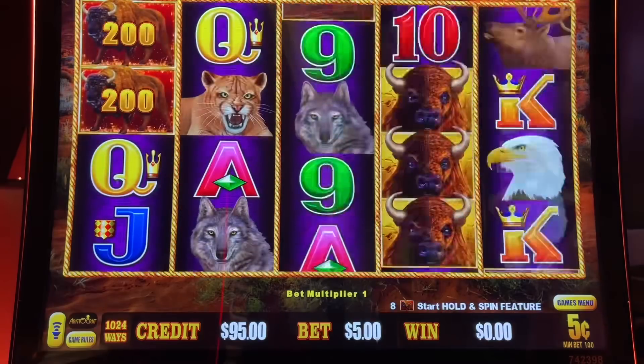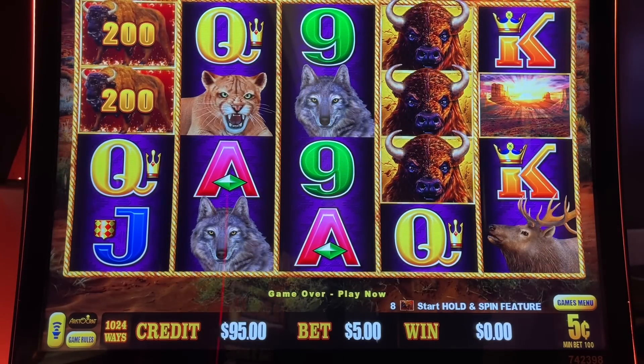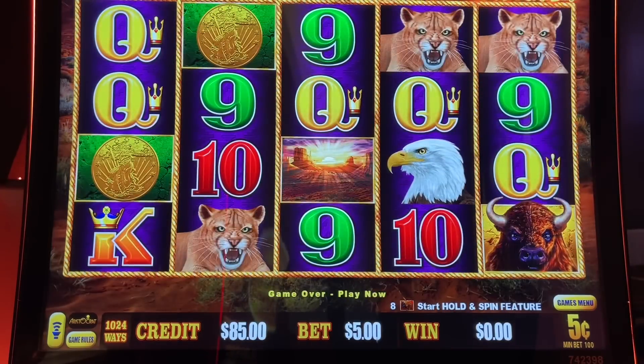It's 100 times the nickel denomination. If we can get eight of the Buffalos with the numbers, that's their holds-and-spin type of game — three coins, three games.